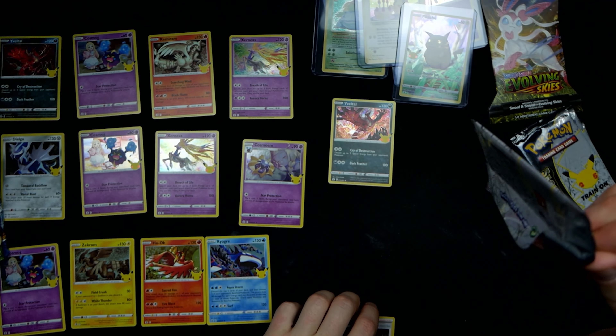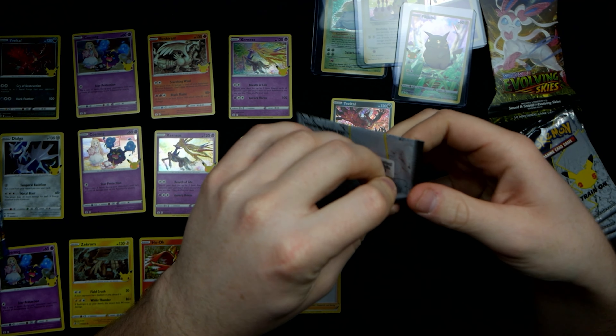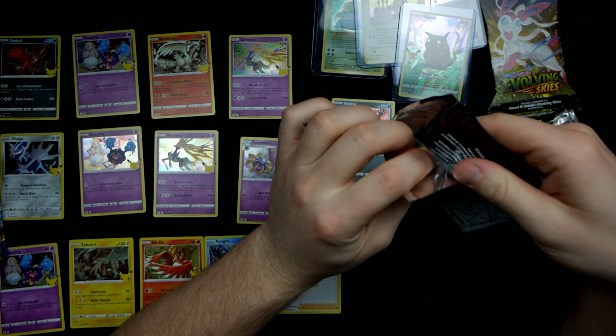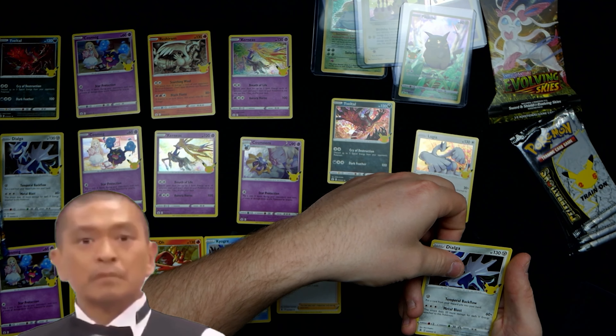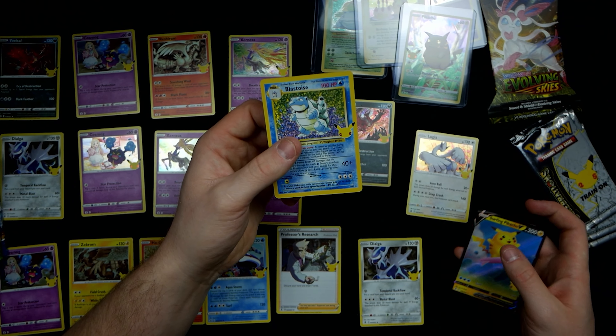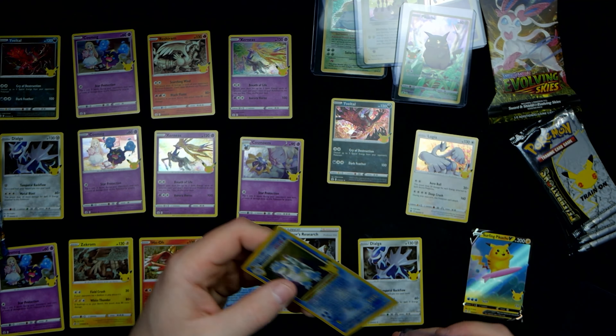Professor's Research — even writes on the card, I wonder what he's writing. It's gibberish, but I think that's kind of cool how it goes under the bottom part of the card. Okay, flip — we got a Dialga. Oh, Blastoise baby! And another Surfing Pikachu V card. I like that — these original starters are real cool.